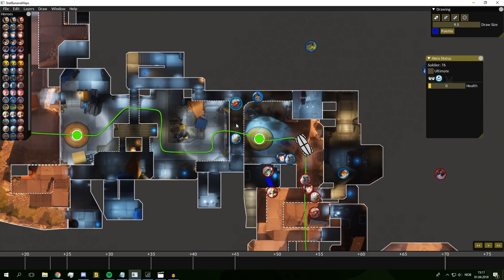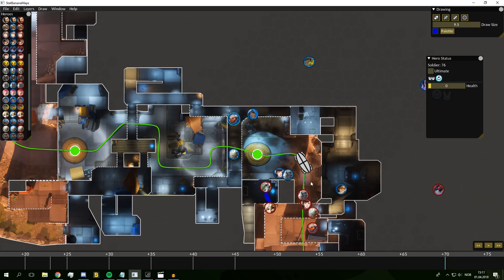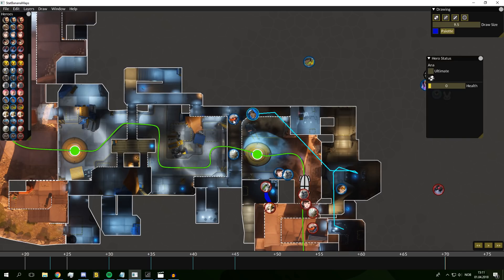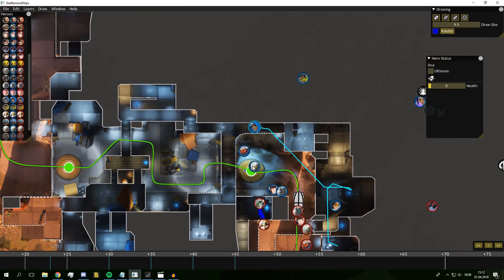These two — the Soldier and the Senyatta — are the reason this position is so dangerous. You could even swap the Ana for a Mercy to damage-boost Soldier and make it even worse. When the payload gets stopped, they get marked, lit up, and weakened, then they die — and that feeds a lot of ult charge. They'll have Tactical Visor, Nano, and Transcendence, building the majority of ultimates. It's very hard to play death ball against this; you normally have to rotate through server, poke and fight from there.